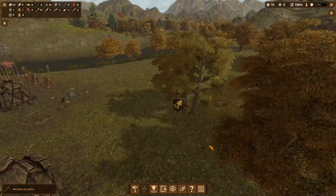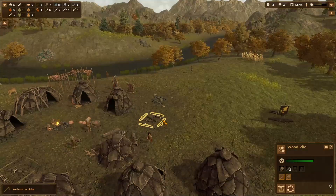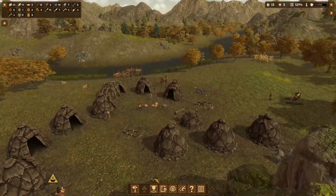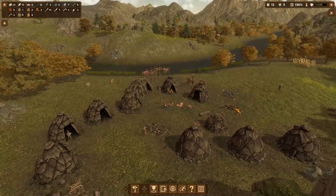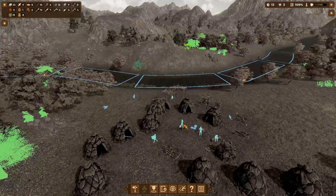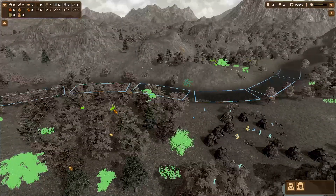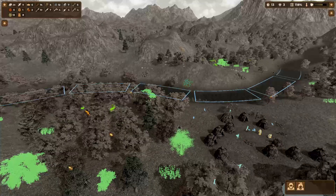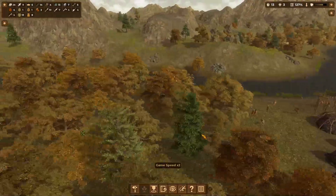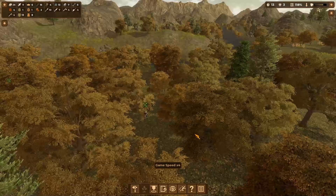We've got somebody chopping down a tree now which is fantastic — got a new tool for him, that looks so sweet. That's the first log! Now am I able to increase the amount of items inside the storage? I've got a lot of stuff and there's still so much yet to be done in this game. I'll grab a couple of people to hunt — let's see if they'll actually go hunt in a group like I asked.